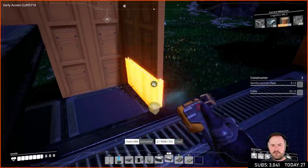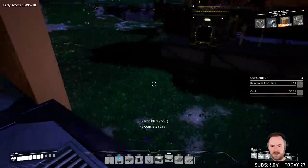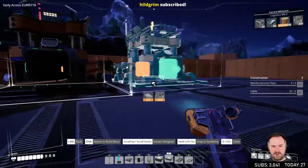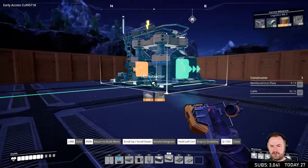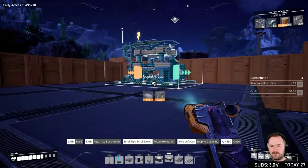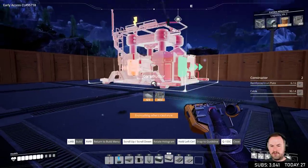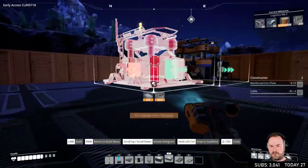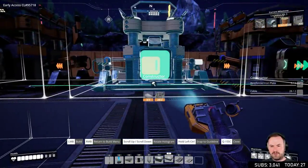We have to expand this out again for the loopy bit — that's fine, we can expand it back out a little bit there too. Now we need to place these constructors so they have to line up with this — like that. And then as far over as it'll go. Then we build another one right next to it. And this gives us our spacing — oh my lord.